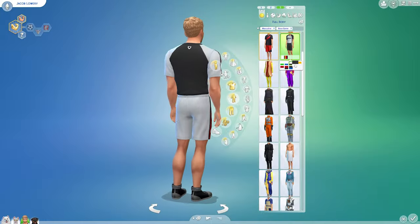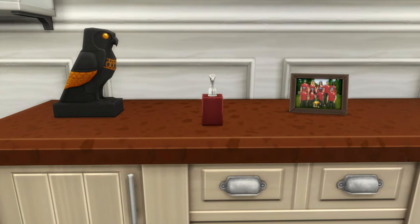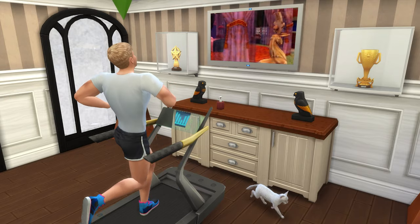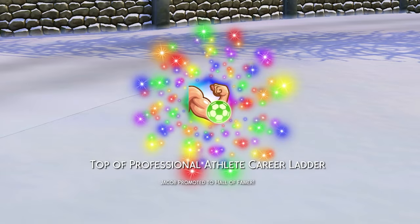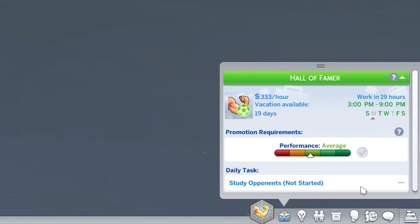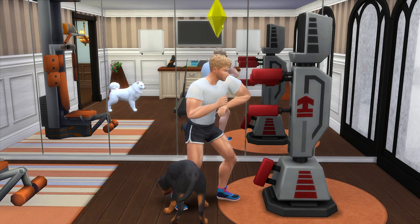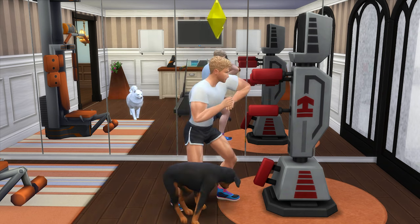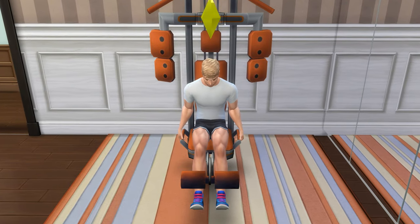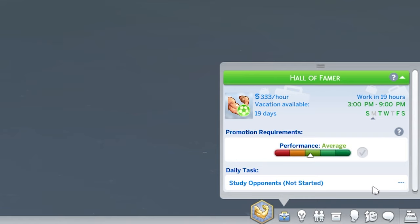At level 6 in the Professional Athlete career you'll unlock a slightly better looking jersey; at level 7 you'll get a Llama Corns team poster; at level 8, an All-Star Trophy; and at level 9, a rather sleek looking treadmill. When you reach the top at rank 10 you'll be a Hall of Famer and awarded the MVP Trophy. You'll need level 10 fitness and level 8 charisma to reach the top, and here you'll be working Tuesday, Wednesday, Friday, Saturday, and Sunday, earning just under 2,000 simoleons per workday.